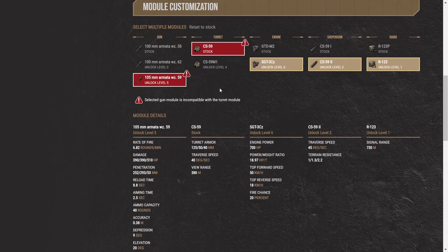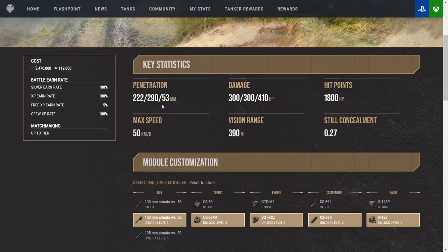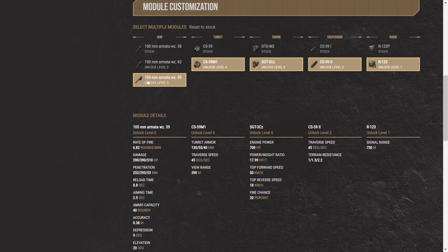There are a couple of really cool things about this tank. The 100 millimeter is actually not that bad — 220 base pen with 290 heat. I actually feel like I prefer the heat rounds more than I do the APCR on the top gun. The difference between them is about 90 damage, along with the reload: 8.1 compared to 8.8.